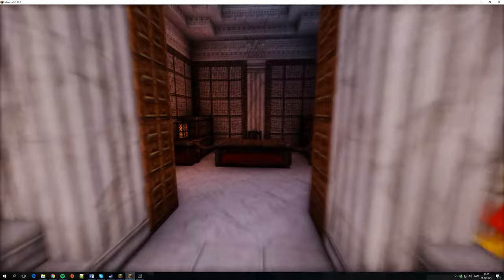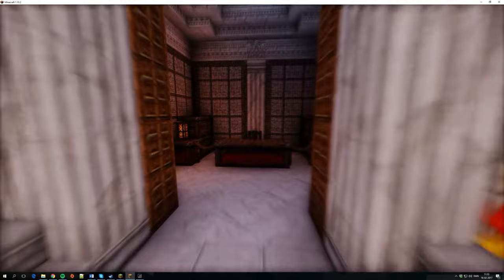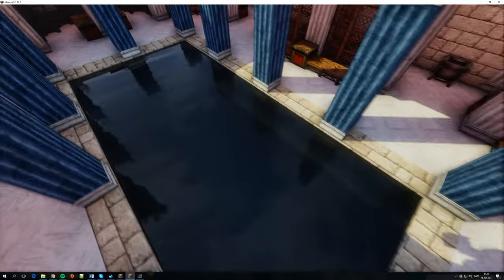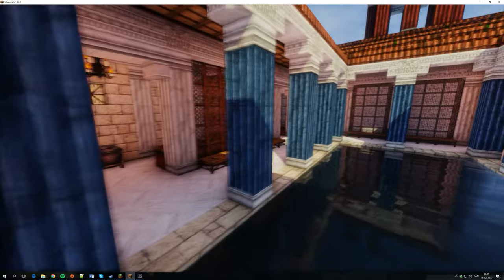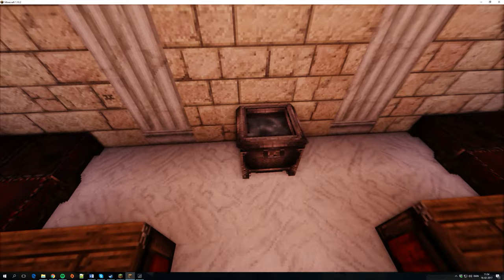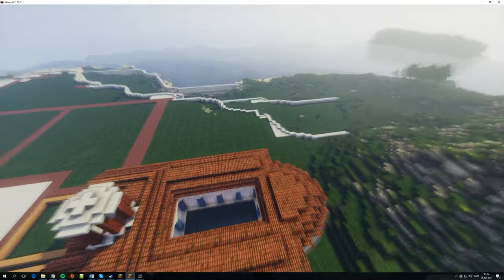We also have a bathhouse over here where you can go in, arrive in this entry room, go through here to undress, and then go into the bathhouse. People can stay and you have larger baths — the larger pool here — and you also have small relaxation rooms, and this could kind of be a steam bath area with the cauldron.